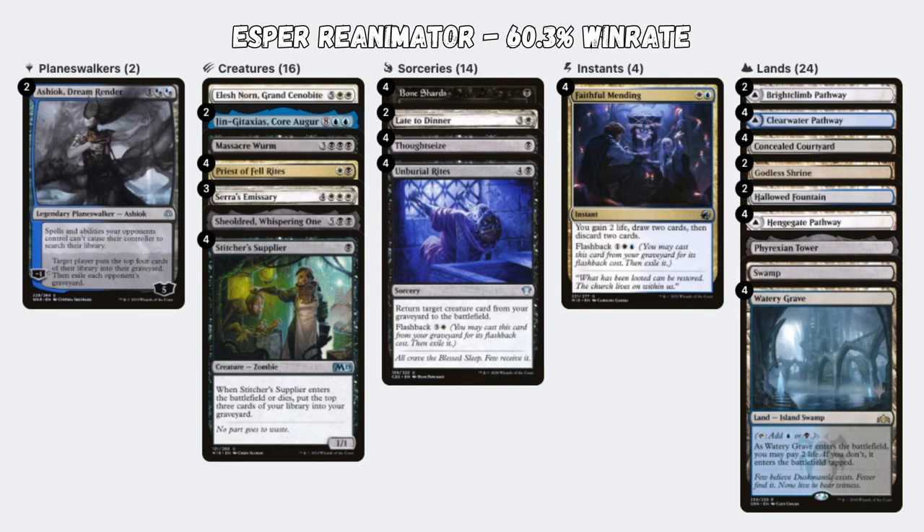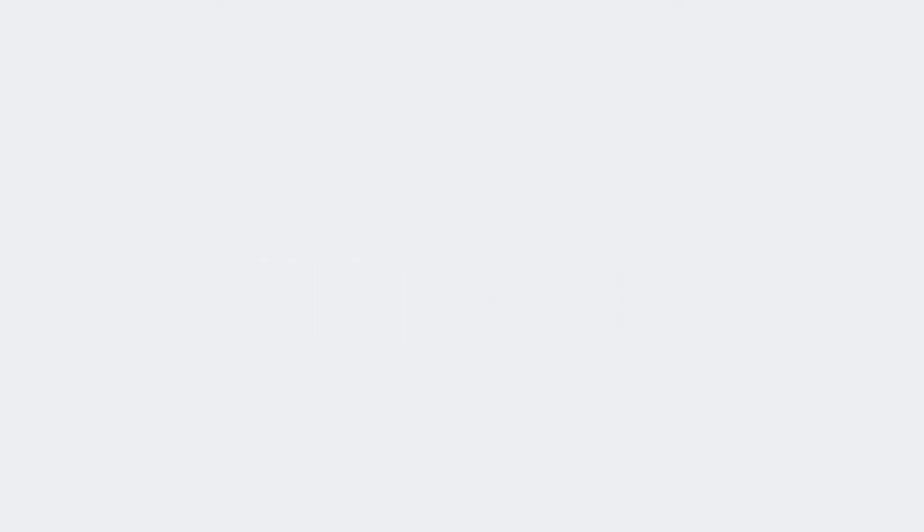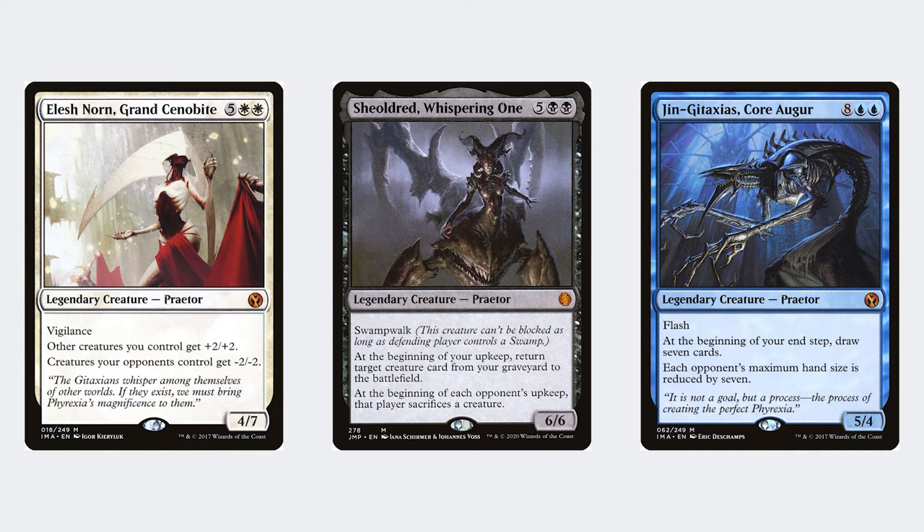In third place we have Esper Reanimator, which is a deck that likes to fill its graveyard with big creatures and bring them back to life for much less mana. The deck uses spells like Unburial Rites, Late to Dinner, and Priest of Fell Rites to return large creatures to the battlefield from your graveyard. The deck has a variety of targets, all of which are better or worse depending on the deck you're facing.